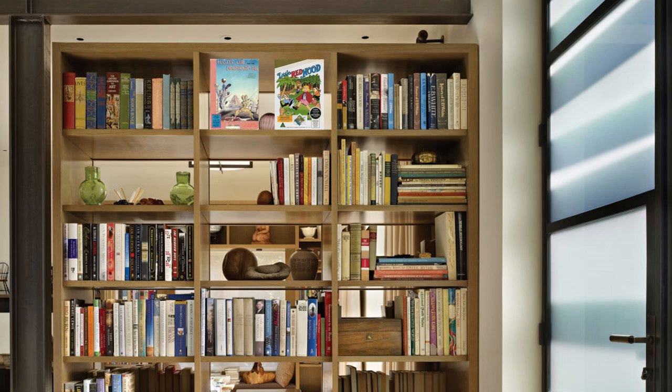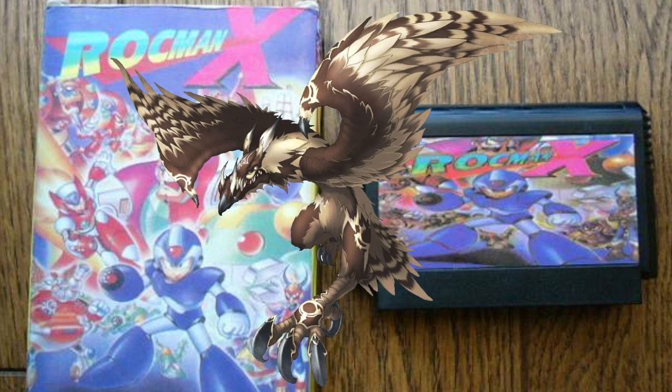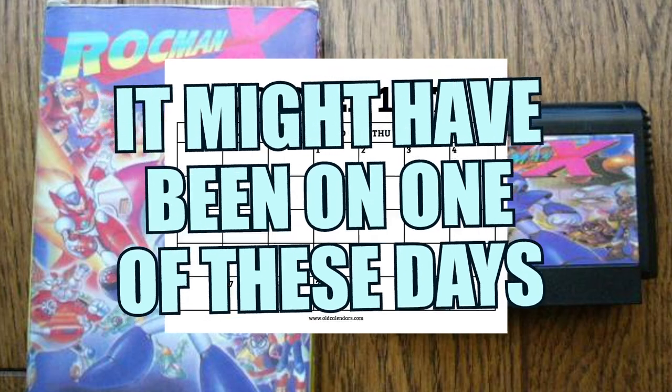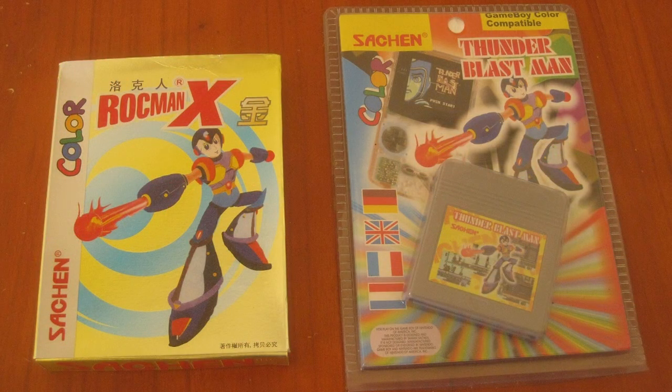The one I'll be focusing on today is Rockman X. Not even Rockman with a K, just Rockman — as if it was some mythological half-man, half-eagle creature that pecks the eyeballs out of Arabian soldiers or something. It was released sometime during the mid-90s for the Famicom and NES. A Game Boy Color version was also produced, but... do I really want to talk about that one?